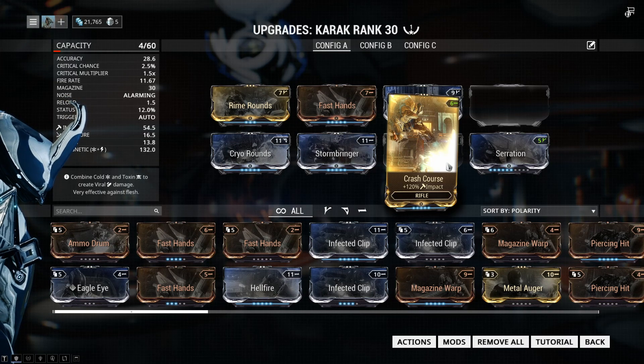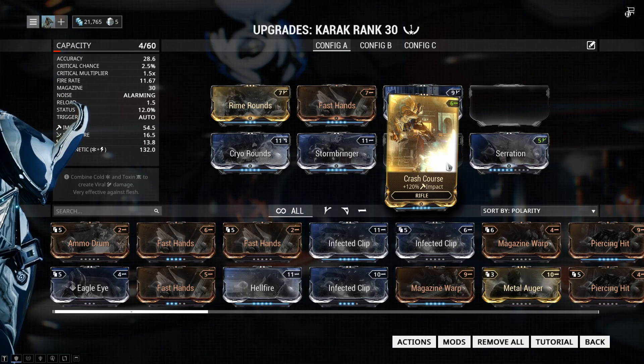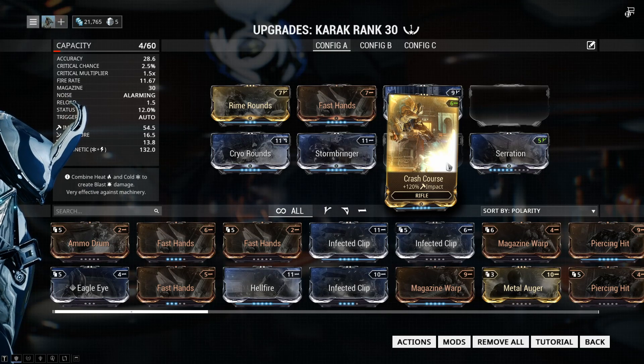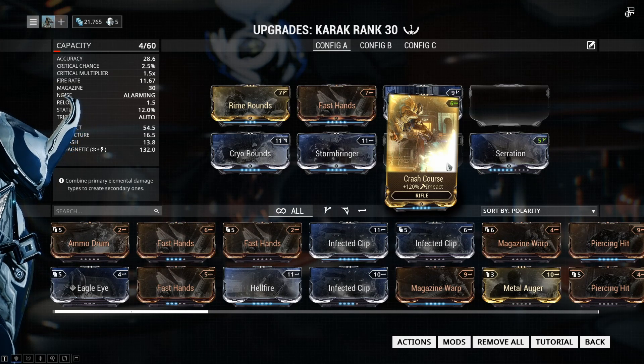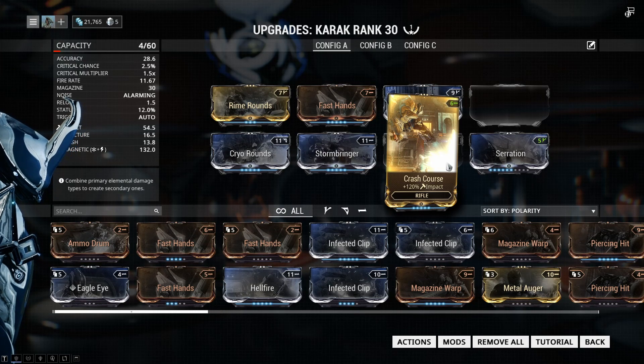Most Mastery Rank 1 weapons you can barely use anymore at higher levels, but this one you can use pretty far into the game — at least for Corpus missions. You can literally go to Pluto with this and still destroy level 40 enemies. This build is probably the best Karak build I can make right now. Once you get to higher levels, I recommend watching out for invasions to get the Karak Wraith, which is apparently a lot better than this gun.